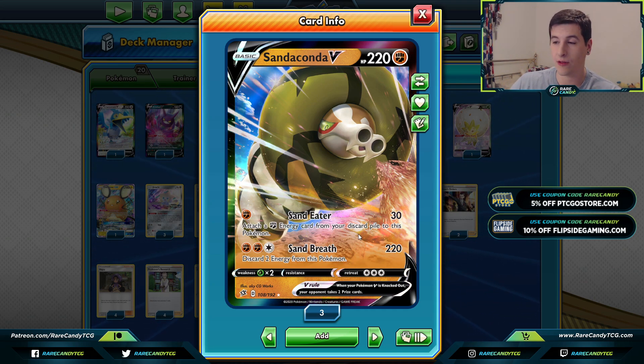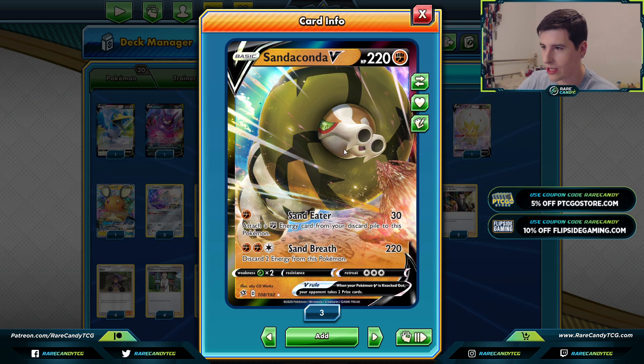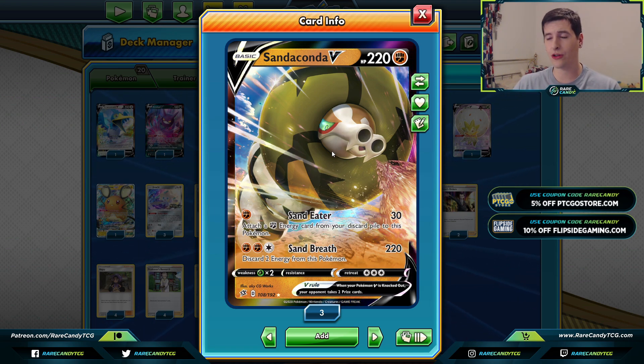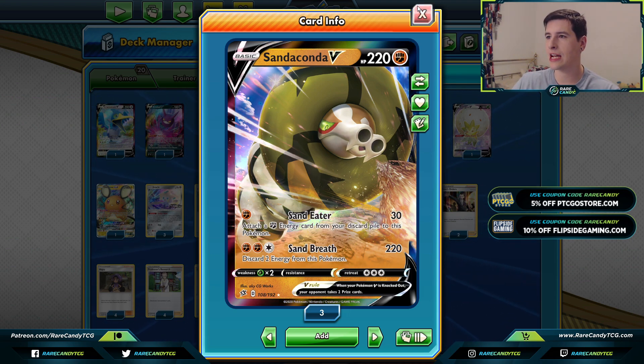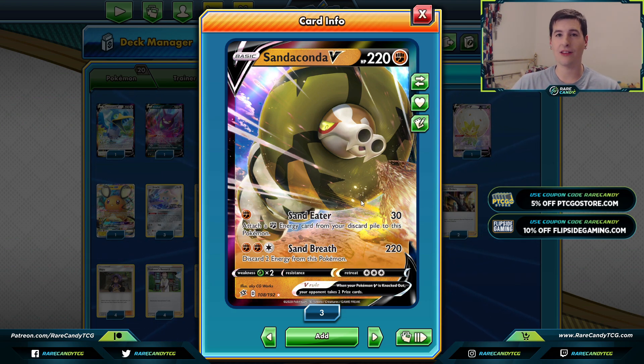Unlike Zacian, you discard two energy from this Pokemon when using Sand Breath. Sand Eater is honestly not a horrible early game attack - 30 damage and attach a Fighting energy from discard to this Pokemon. Sometimes you don't even necessarily need your Colossal on turn two; if you're going second, a quick Sand Eater can threaten that turn two Sand Breath. This is going to be our main attacker, but we are discarding energy every turn without Metal Saucer or Welder.